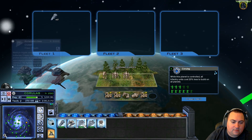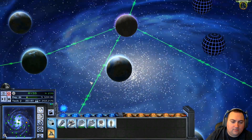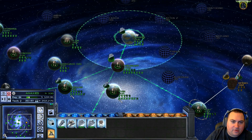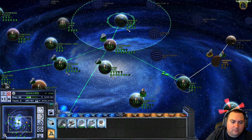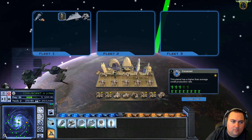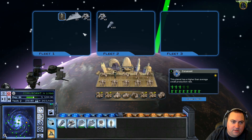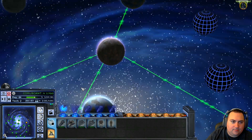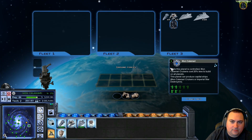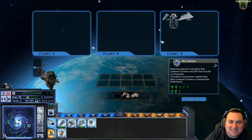There's really no reason to still use Acclamators. Anaxes has five of these bad boys just sitting here, so let's bring them in. I want to send all these Tartan ships — let's say a couple of these into the fleet. Oh my god, 19. I didn't realize we had 19 Tartan cruisers and 18 Victory Star Destroyers. It's so good. I love it.